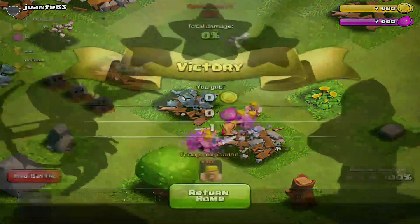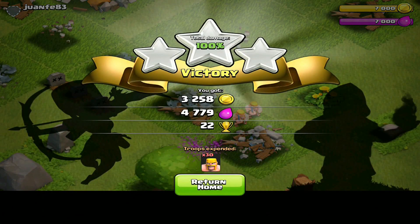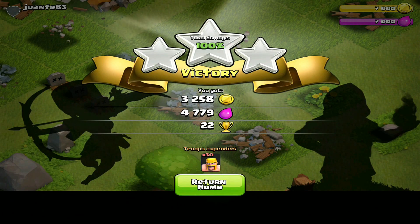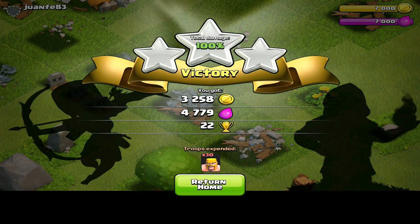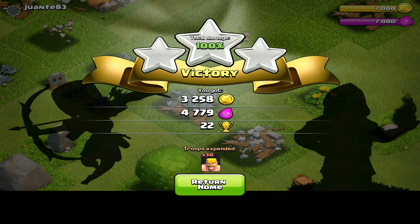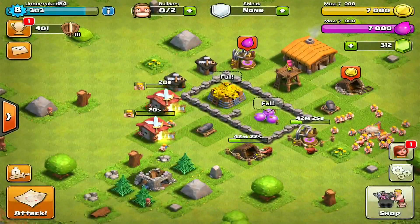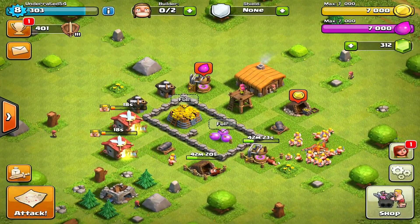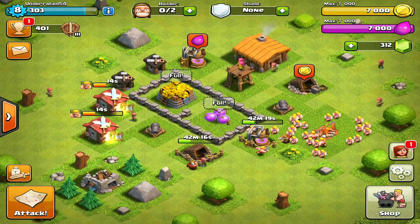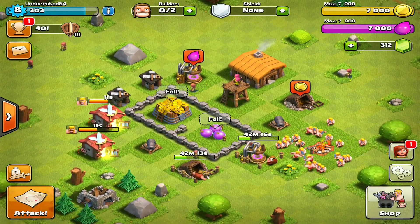Down goes the last building — it did cut it pretty close, only about 20 seconds left. We got out with around 8000 total loot. As you saw in the upper right, my storages were actually pretty full since the beginning of the raid, but I wanted the three stars because that was an easy 22 trophies. We have full storages and still about 40 minutes on our buildings upgrading, so that's pretty much it for this episode.